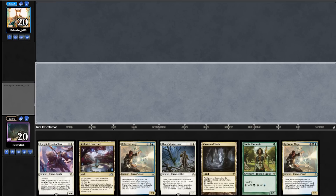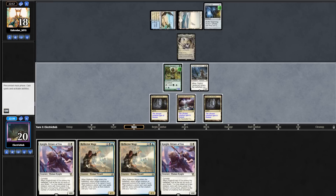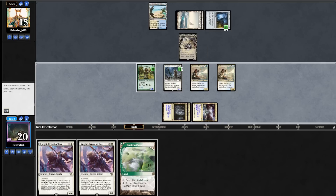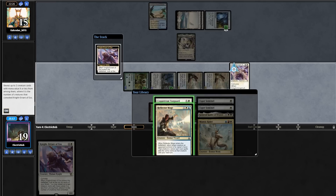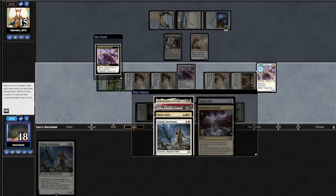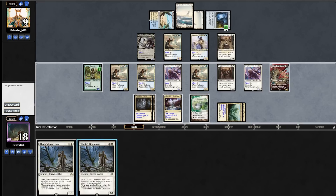Sideboarding: we take out 2 Thalias for 2 Realm Walker. Game 2, we keep our 7. Turn 1 Cavern into Hierarch. Opponent goes Plains into a Vial. We draw Knight Errant of Eos, play Courtyard, cast Thalia's Lieutenant pumping the team, attacking for 2. Opponent ticks Vial and casts Thalia. We draw Cavern, play it on Human, cast Reflector Mage growing Lieutenant and bouncing their Thalia, attack for 3. Opponent ticks Vial, plays land, casts Coppercoat Vanguard, then Vials in their Thalia. We draw Canopy, cast Reflector Mage bouncing their Vanguard and growing Lieutenant. Play Canopy and cast a 1-mana 4/4. It pumps Lieutenant and we find Reflector Mage and Coppercoat Vanguard. Opponent casts Reflector Mage bouncing our Lieutenant, Vials in their Vanguard. We play Territory, cast Reflector Mage bouncing their Vanguard, play our own Vanguard, then cast a 0-mana Knight Errant of Eos — a 4/4 that draws two cards. Getting Thalia's Lieutenant and Jarena. We attack for 6. Before we can cast Lieutenant, opponent scoops.